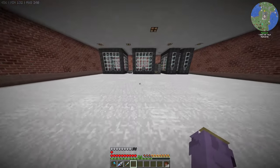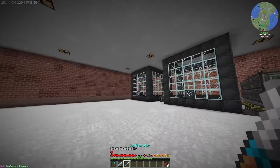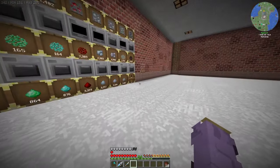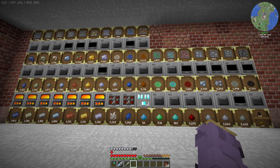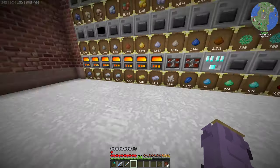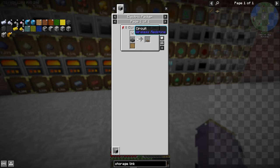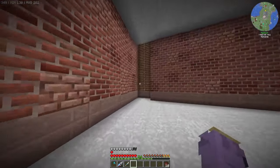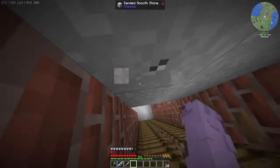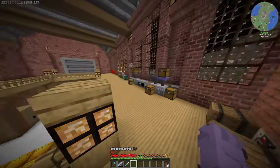The only thing left to do now is connect coal dust to the barrel over here underground, because the steel barrel's visual glitch is just so annoying I didn't want it in my base. There are only a few things left with our machine wall, then I'm going to hook it up to our ME storage system — probably just the bottom row for now. Some of these dusts I'll have to craft manually or set up ME crafting for later. I'll set up storage links. I'm not entirely sure how these work, but it says to connect separate multi-blocks of storages to the controller using a storage tool to link to the controller.